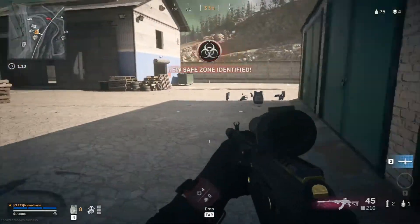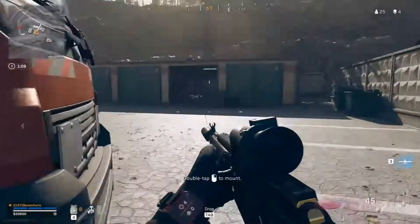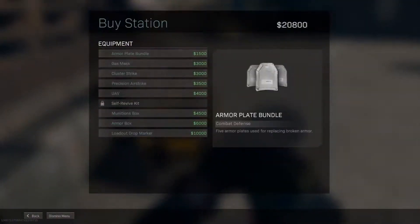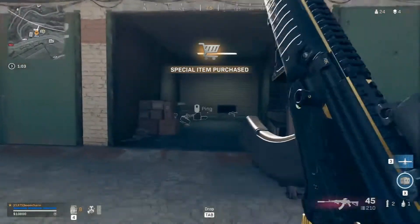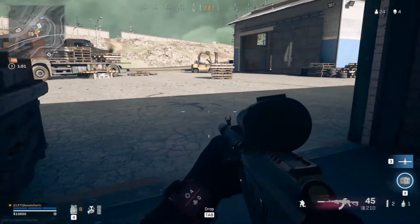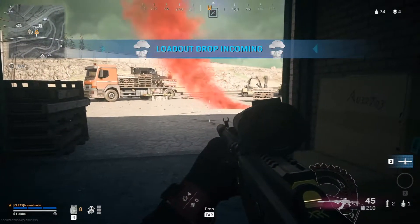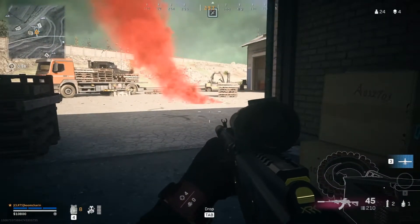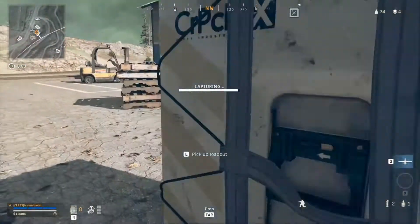Gas is closing, get to the new safe zone. While we're here I'll get my ghost loadout — it's always good to have it in the bag. I know I'm going to be driving around in a truck quite a bit, but later on in the game I'll probably be on foot, so I always like to get it as soon as I can.